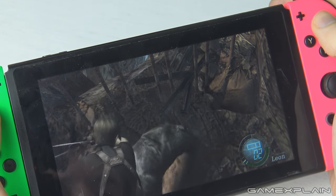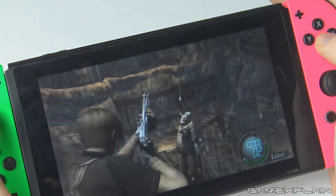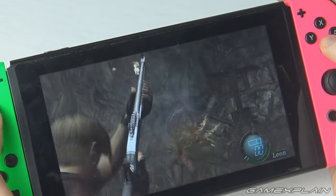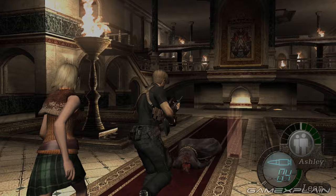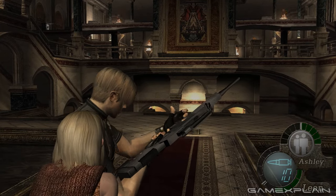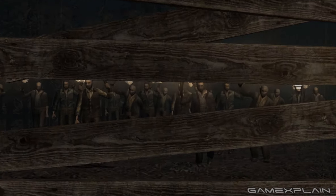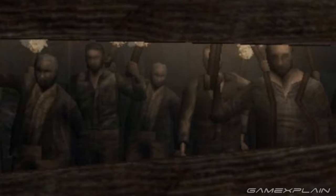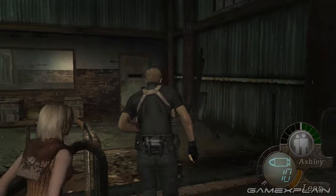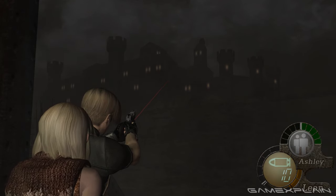If all you want is a portable version of Resident Evil 4, then this is that. And it is a good version of the game — not without its flaws, but it's certainly not the worst. It still runs at 60fps, which makes everything feel a lot smoother, although the beautiful reload animations now look a bit jarring being stuck at 30fps. The HD clarity also brings out elements that were meant to be masked in the original lower resolution, like the super low poly models in the village sequence — you were never really meant to see these. On the flip side though, it does emphasise some better elements, like the castle being visible in the background while in the village, so it can highlight some welcome details too.